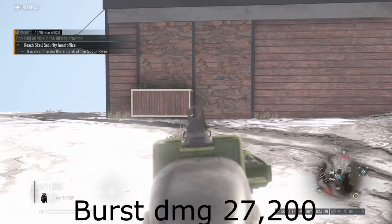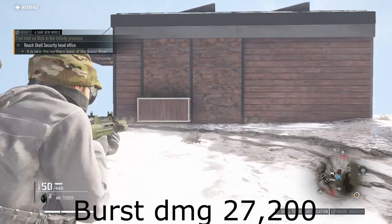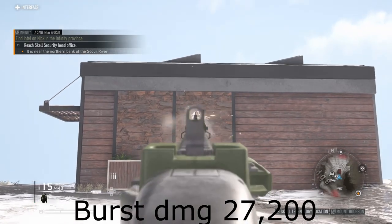So here's our SC20K. Burst damage is 27,200. It's got a pretty decent recoil and a tight shot spread. My only issue is that it doesn't have a panoramic sight.